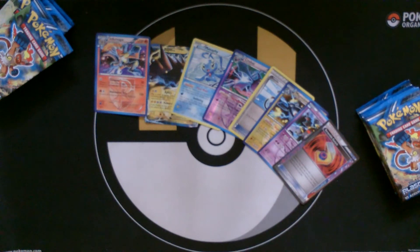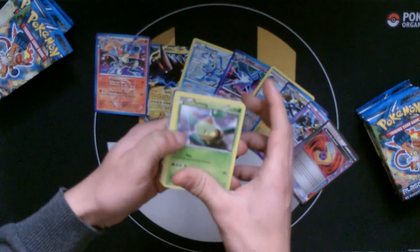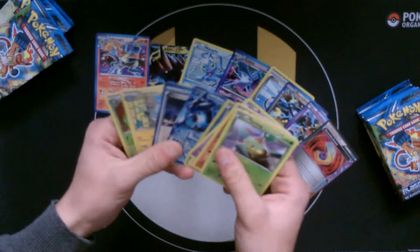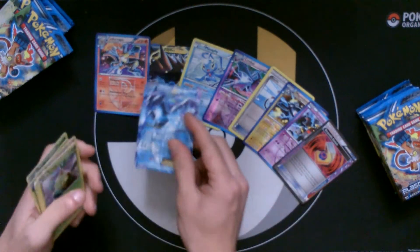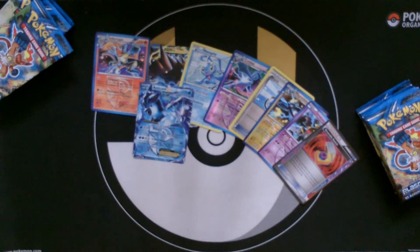It'd be really interesting to see what the ratios of ACE SPECs are in the set. I think I've seen something in here — actually one of the EXs I was looking for was Articuno EX, which is a really, really nice-looking card. It's actually fairly playable as well.